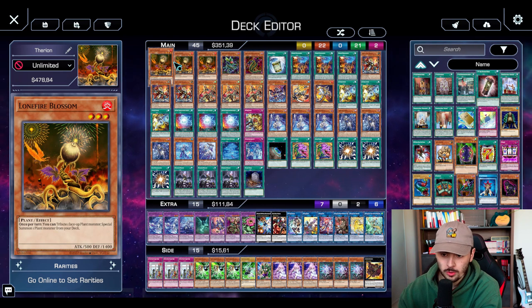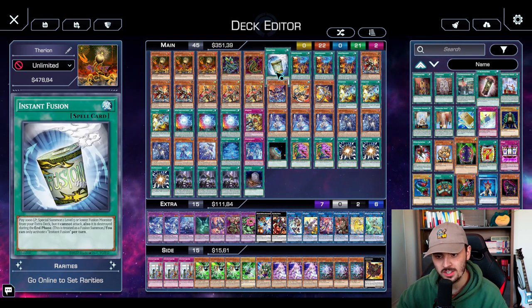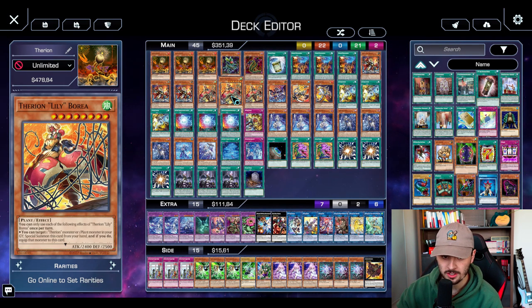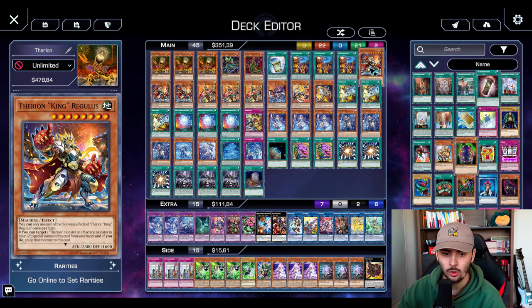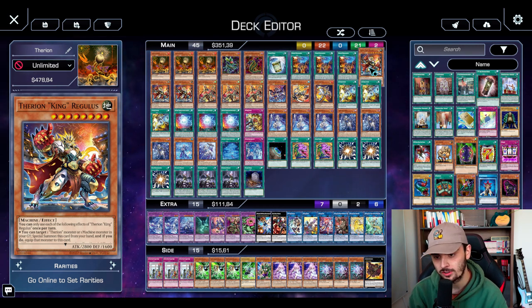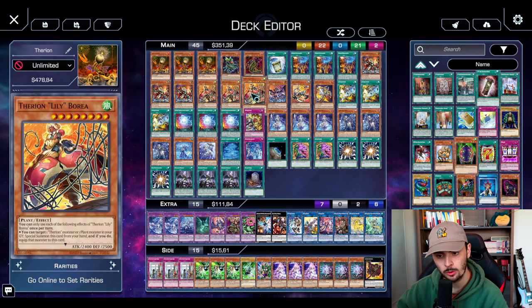The Lonefire combo was what glued the whole deck together. We played three Lonefire, one Predaplant Scorpio, one Cobra, and one Instant Fusion. This package was crazy for me all weekend - when I went first and resolved this, I always won. The Therion lineup was: Colosseum times three, three Regulus, three Borea, one Elysia, one Foom, and one Ainz. Regulus is always a good card to resolve because it applies a lot of pressure - it's in the gate, it can run over stuff. Versus Runic Sprite it's so good because they don't have a battle phase. And if your Therions stick on board, they're very difficult to deal with because they just generate more and more advantage over turns with your Colosseum on board.